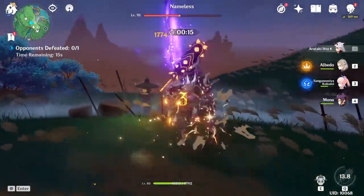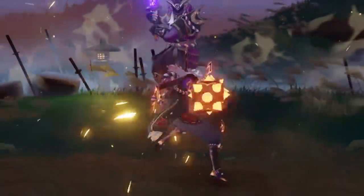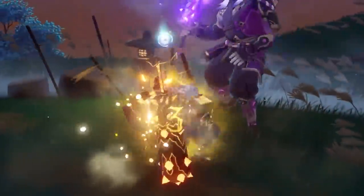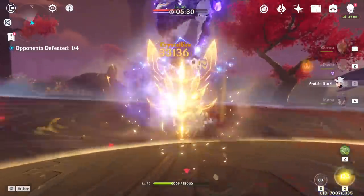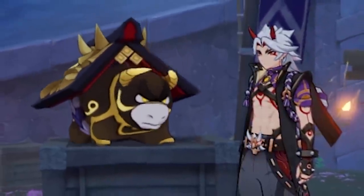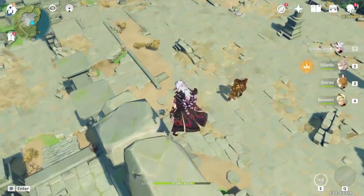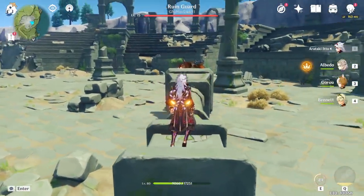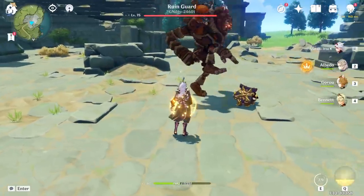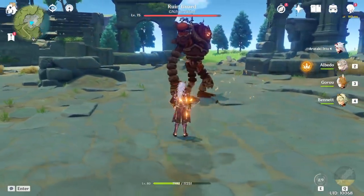When Itto is in his burst mode, his 1st and 3rd normal attacks will now also grant 1 stack each, essentially letting you gain 5 stacks by just unloading his whole normal attack combo. The real deal starts with his elemental skill, because not only is Ushi extremely cute but he is also going to be a huge source of stacks: you can gain 1 by just hitting an enemy, then 1 more after the tiny bull disappears, and finally up to 2 stacks within 6 seconds after Ushi gets hit by an enemy since he will taunt everyone around him.